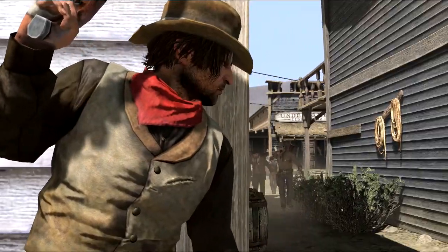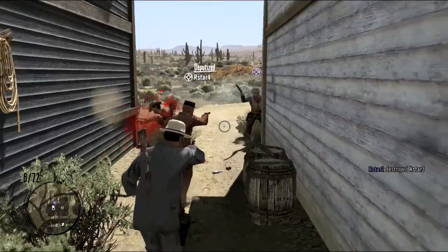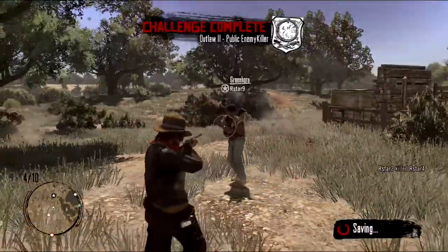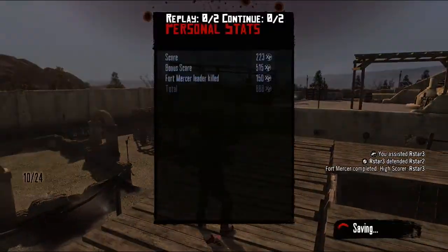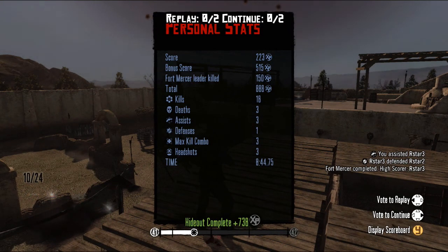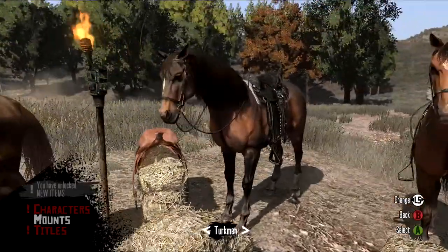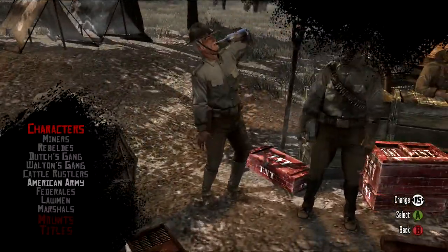Or become an outlaw and evade law enforcement. Completing these kinds of challenges gives the player experience points. There are 50 levels in Free Roam, and the Experience Points Meter tracks your progression. With experience, you will level up and unlock better weapons and mounts, new characters, titles and challenges.